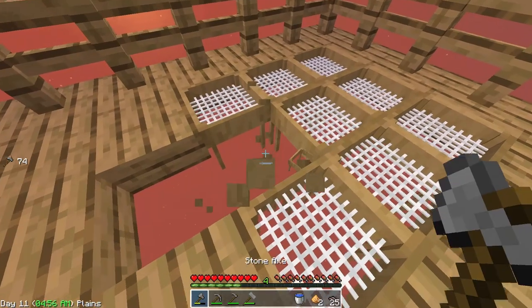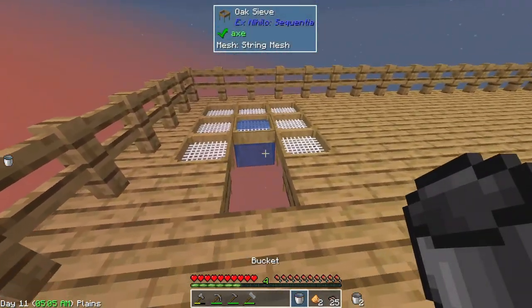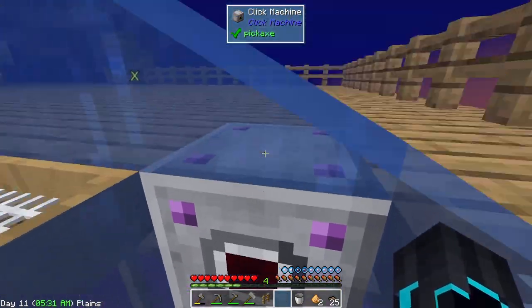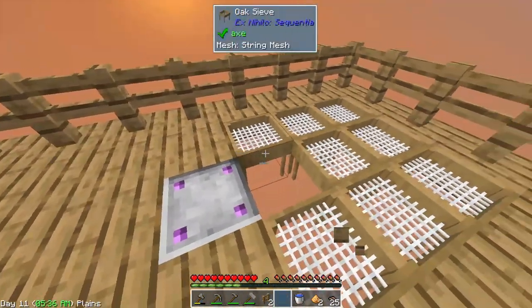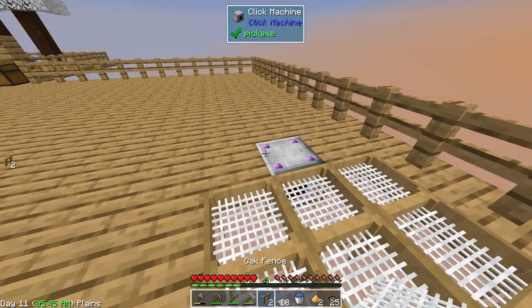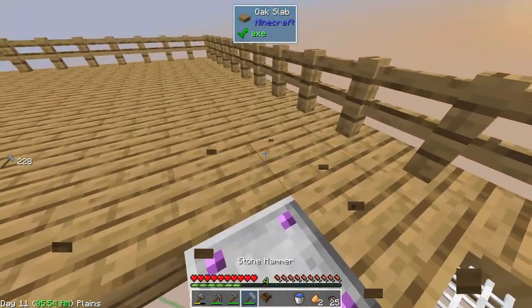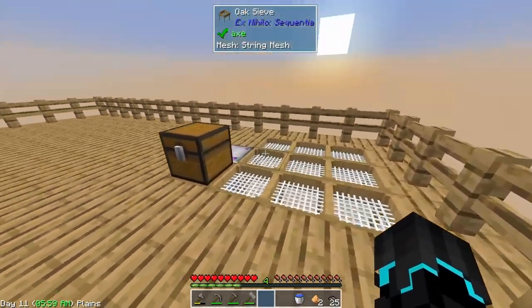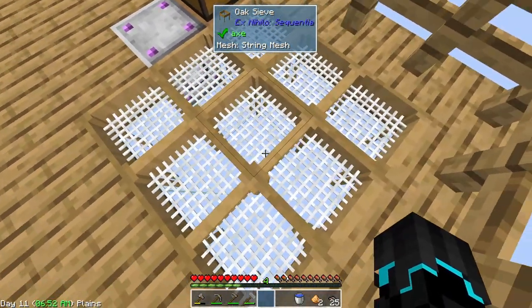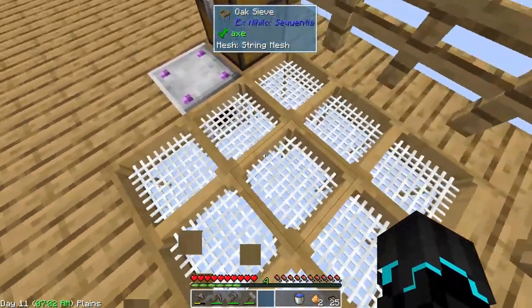I didn't even know that was possible - that'll do. If I place the click machine down here - perfect, that is exactly what I wanted. Then we increase to two clicks, place a wooden hopper on top, and actually I think that hopper might be able to go on the side - that would make it look very neat. I really hope items don't fall underneath the sieves - I'm just going to count on that. If they do I'll place some slabs right under them.